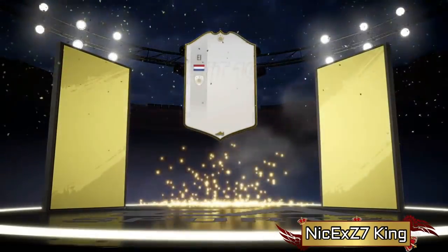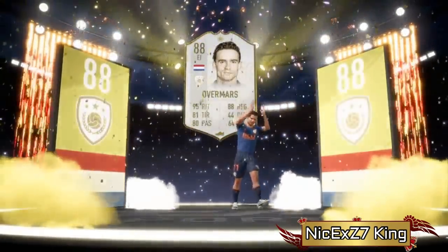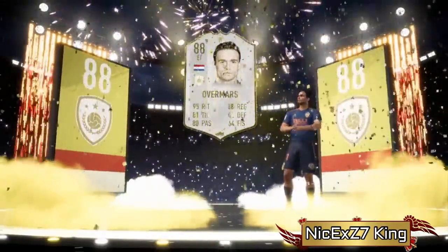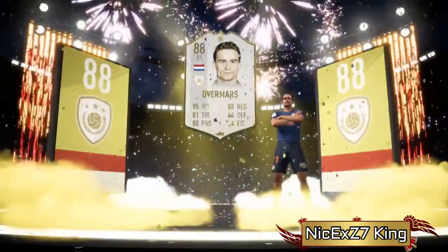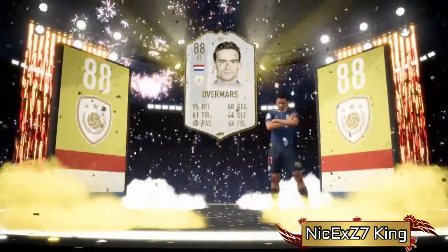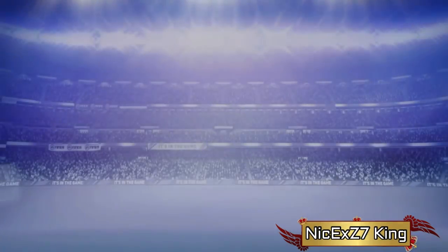Let's get into number five. We have NiceKing, and he gets Overmars. Because it's in another language, that's why it's not showing left wing or left forward as its base position. But that is a great way to start FIFA 19 off, especially if you don't spend much on the game and you pick up a nice 300, 400k, 500k player at the start to kickstart your team off, which is absolutely amazing.